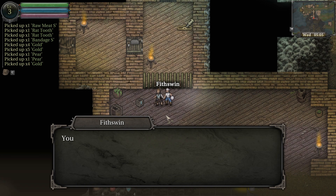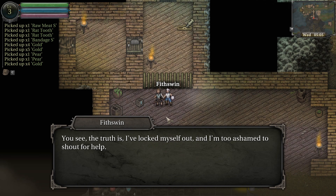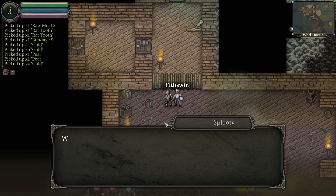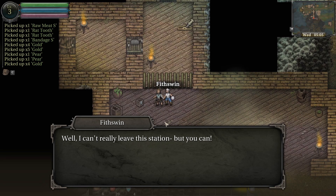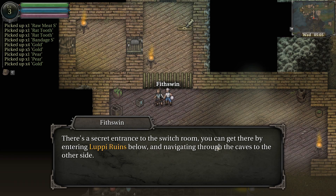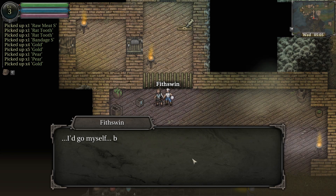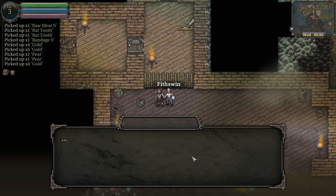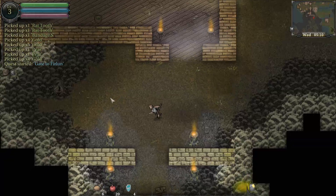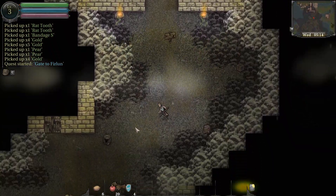Oh, you're the soldier they sent over. Maybe you can help me out. The truth is I've locked myself out and I'm too ashamed to shout for help — I'm supposed to be protecting the gate. The switch for the gate is on the other side. There's a secret entrance to the switch room — you can get there by entering the loopy ruins below and navigating through the caves to the other side. I'll go through the loopy ruins and open the gate from the other side. Dude, worst guards ever — no wonder they have to outsource.